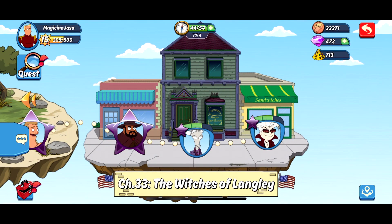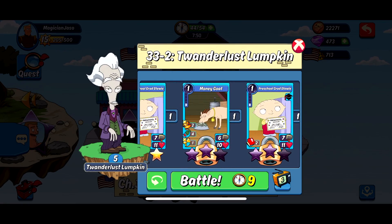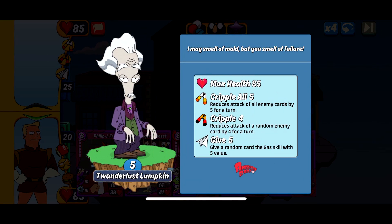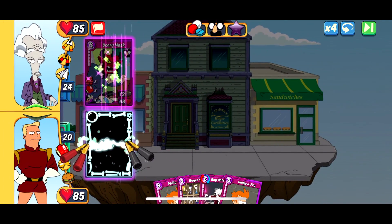Alright, so that's the onyx mastery completion for 33-1. Now let's take a look at 33-2. The second opponent is Twanderlust Lumpkin. Here are the rewards at the different levels — once again Money Goat is in there, and you also have Preschool Grad Stewie. It also has 85 HP like the other one. The skills are a bit different though — you got Cripple All 5, Cripple 4, and it also grants the Gas Scale of 5 to one of their cards, so this one's a bit more difficult because it can stall you out.